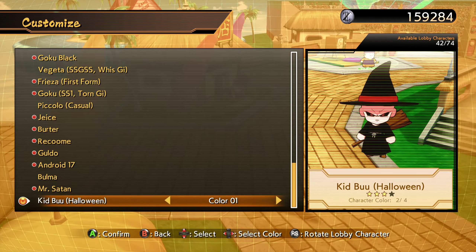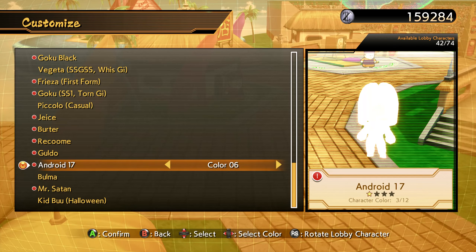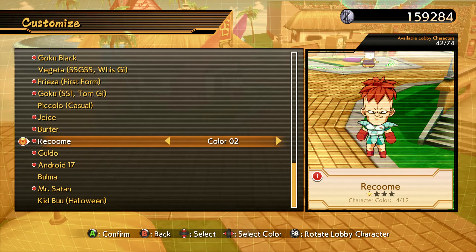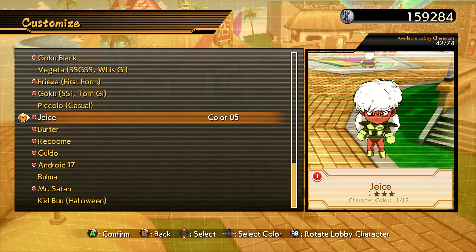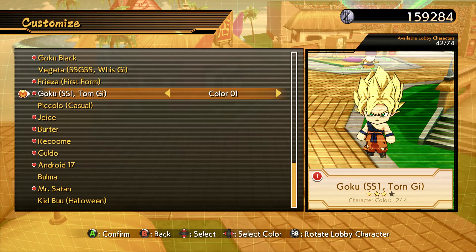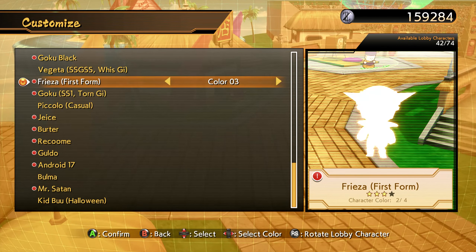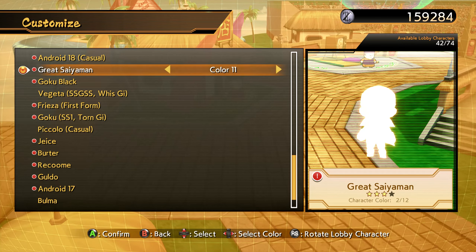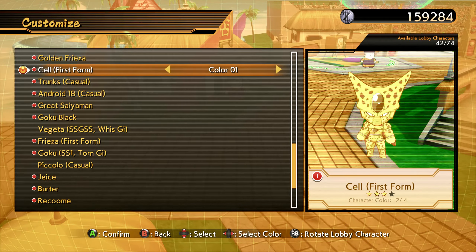Starting with Kid Buu. We got Mr. Satan color 3, Android 17 with some colors. Guldo — I think that's his name — a new color on him, Recoome a new color, a couple new colors. Burter — he's new but we got a couple colors for him too. Cell First Form color 5, Goku Super Saiyan 1 torn gi — a couple different colors, that's a rare one. Frieza First Form different colors — also a good one to have. Couple different colors for Goku Black.